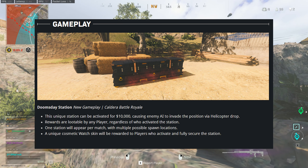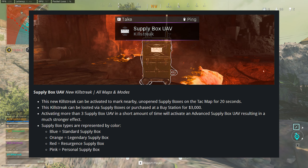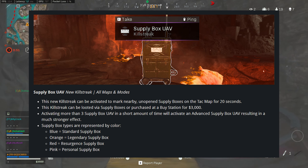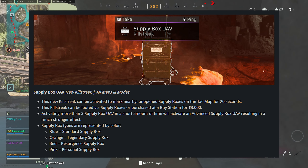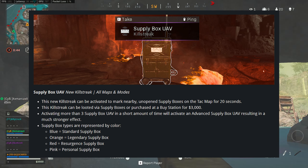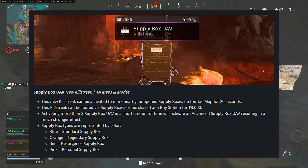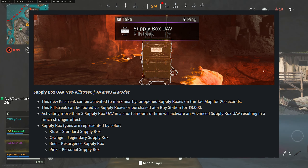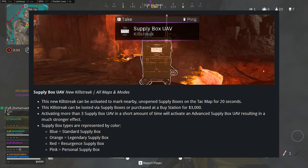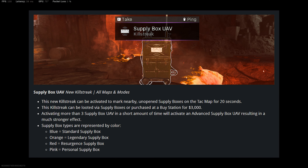A unique cosmetic watch skin will be rewarded to players who activate and fully secure the station. The Supply Box UAV is a new killstreak that can be activated to mark nearby unopened Supply Boxes on the TAC map for 20 seconds. It can be looted via Supply Boxes or purchased at a buy station for $3,000. Activating 3 or more Supply Box UAVs in a short time will trigger an advanced Supply Box UAV with a much stronger effect. Supply Box types are represented by colour — blue for standard, orange for legendary, and so on.